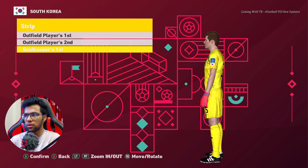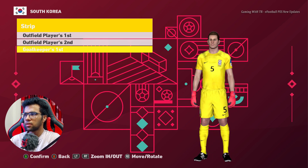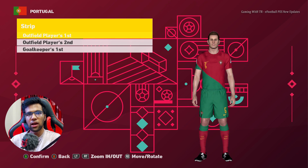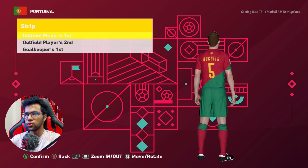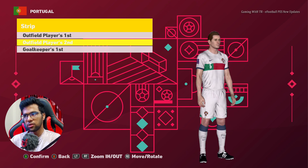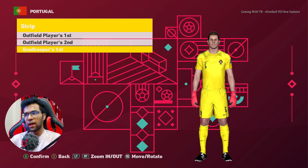And this is Portugal — the last jersey. I've already previewed groups E, F, G, H and this is the last team of Group H. This is the home jersey of Portugal, this is the away one, and this is the goalkeeper.